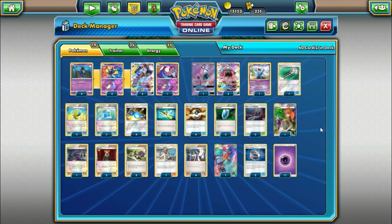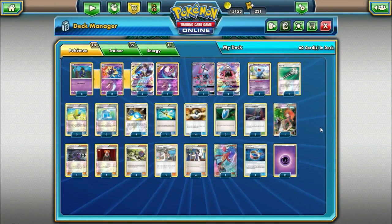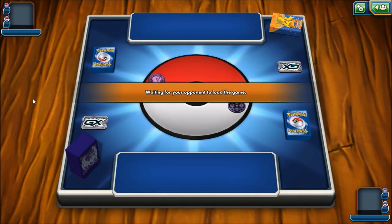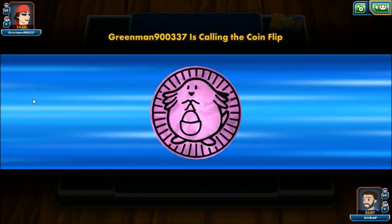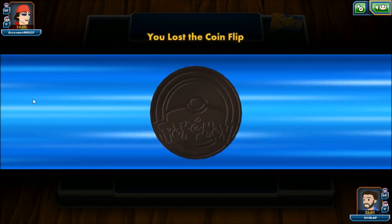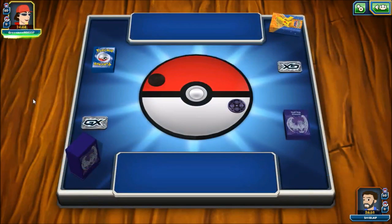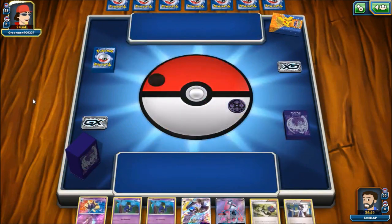That's the full list — definitely a neat deck idea. We're going to switch over to the battle video and show how it looks in action. We've got a game here. Our opponent has a Chansey coin, which doesn't tell us too much. We do lose the coin flip, which is a little unfortunate, but it's not the end of the world — their deck might even be slower than ours.